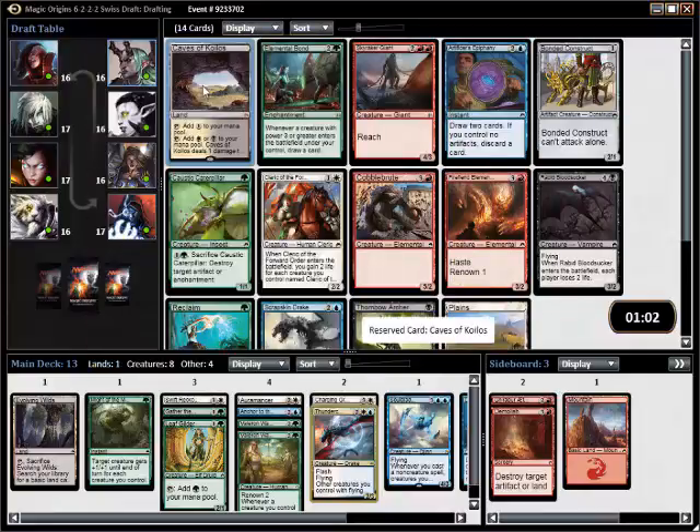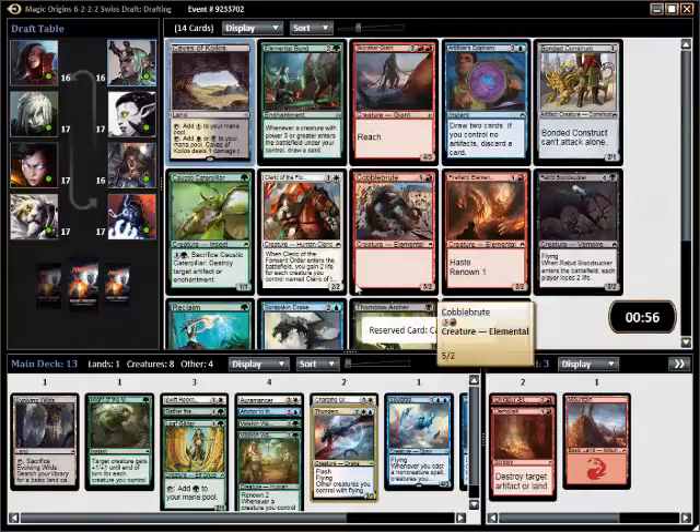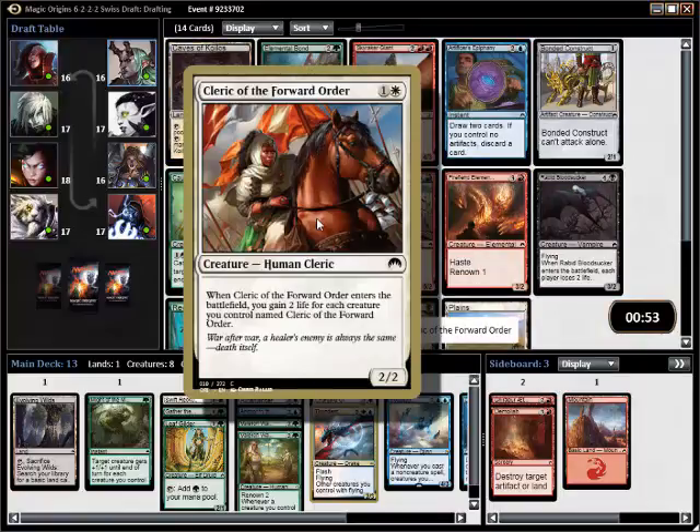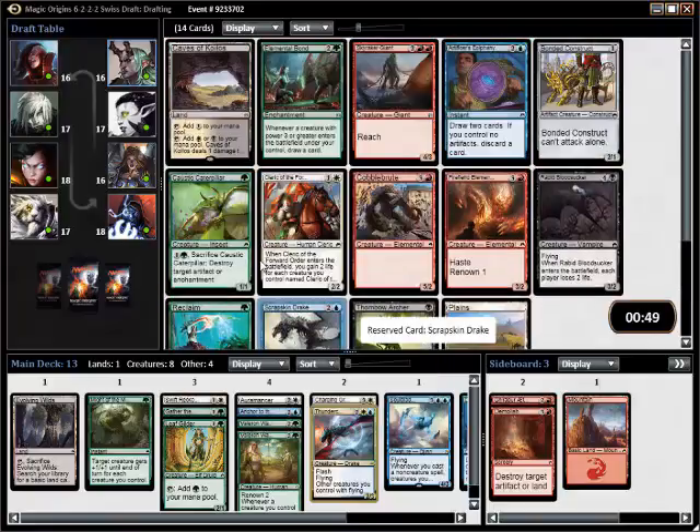Should I want to splash black as well? But I don't think that I do. Here I think I would want to take the Cleric or the Drake. I'm going to go with the Drake.